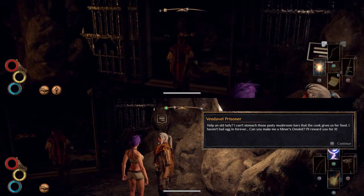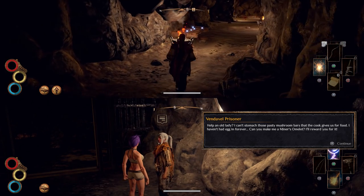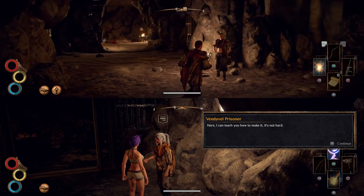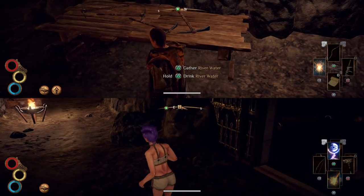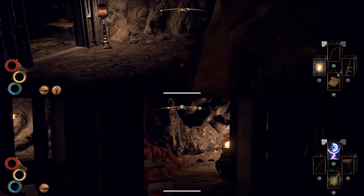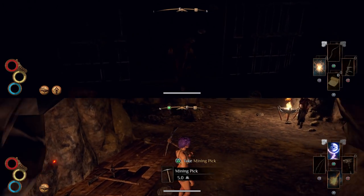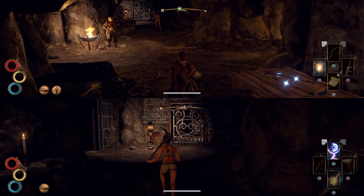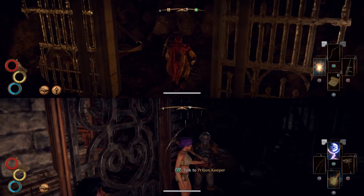An old lady says she can't stomach the pasty mushroom bars the cook gives for food, and she hasn't had an egg in forever — can I make her a miner's omelet? She'll reward me for it. But you're a prisoner, you don't have anything. She taught me how to make an omelet though — I already knew how. You just crack an egg on something hot. Alright, so that sucks. We probably shouldn't have done that. Oh, a mining pick — they want us to work! I'm gonna kill these people with it.